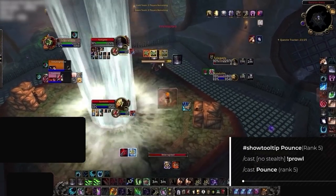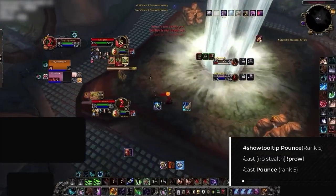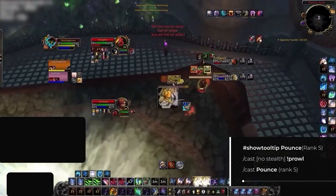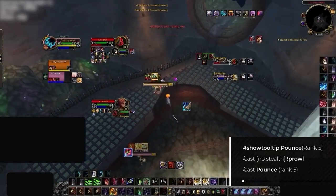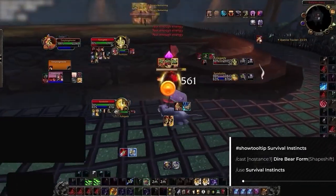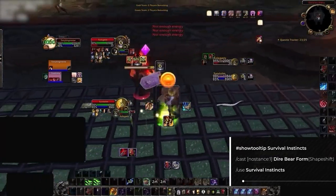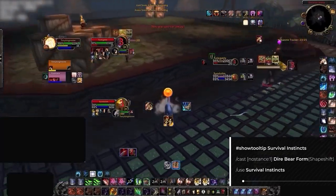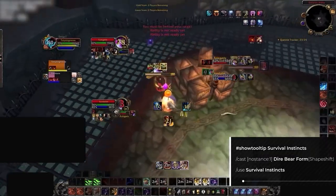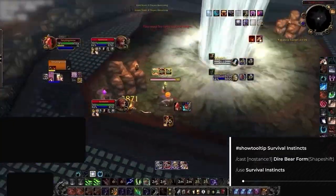Also on the topic of prowl, another must-have macro is the prowl and pounce all in one. Unlike rogues we don't have access to a stealth bar, and in order to save space while also being more efficient you can create a macro that changes your prowl bind to pounce when you are inside of stealth — making it the perfect two-in-one combo. Last of all, a good macro to have for survivability is one which quickly puts you into bear form and uses survival instincts. Shifting into bear form and using survival instincts is one of your primary ways of surviving sticky situations. Great for those times where you are stuck in a stun and want something to spam to survive once you're out.